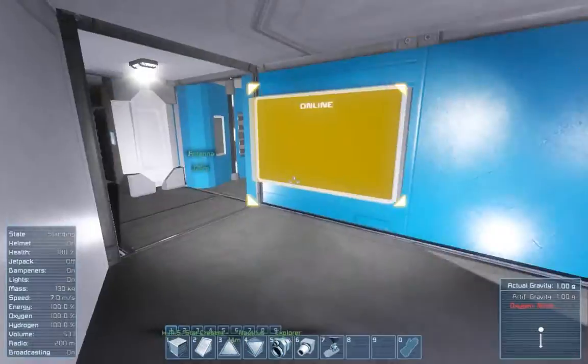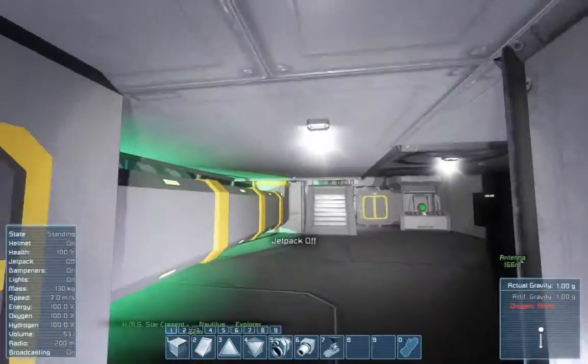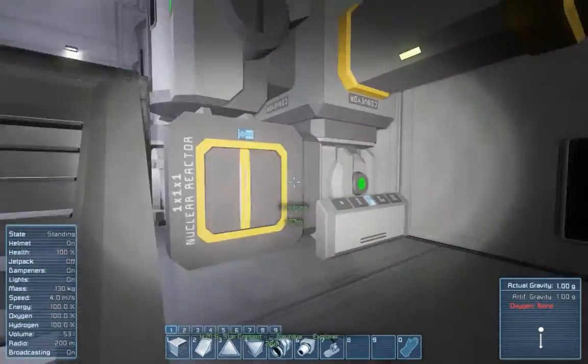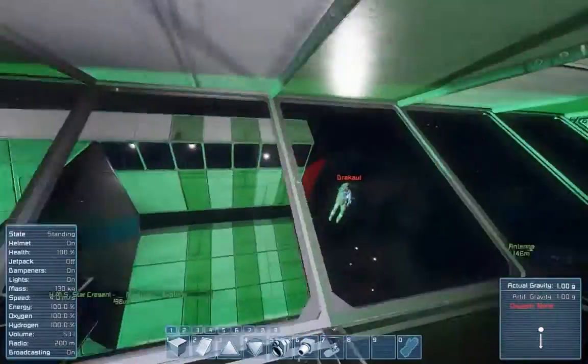I'll show the other side real quick — the other side I predominantly designed as well, which is where all the reactors are. We have cryopods in the med bay. That's also where the wheels are.